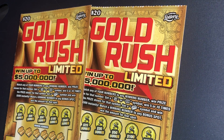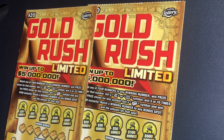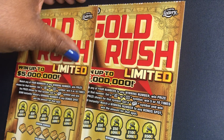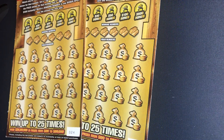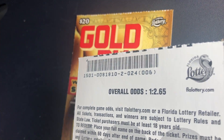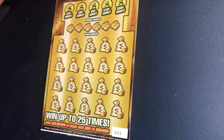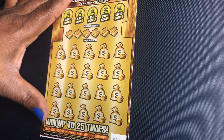Hi everyone, this is Scratcher and Busy. Today we have two of the Gold Rush Limited. You can win up to five million dollars on this ticket. If we match any of our numbers with the winning number, 5X or 10X, the gold bar wins $500 instantly. We have ticket number 23 and 24. The overall odds on this ticket are 1 in 2.65. Let's get scratching.